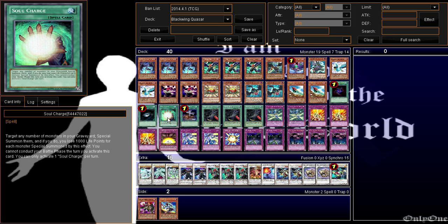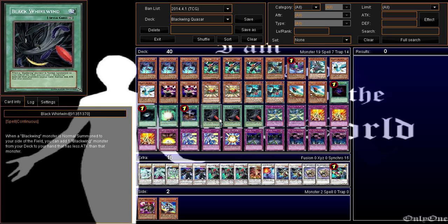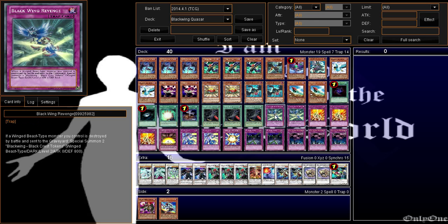For our spells we have one Allure, one Dark Hole, one Soul Charge — because one Soul Charge is amazing to bring out whatever you need. The life point cost is worth it depending on how much damage you took. One Foolish Burial and three Black Whirlwind.